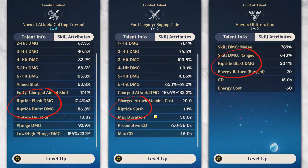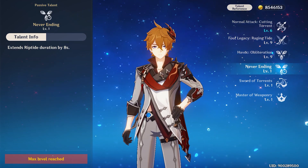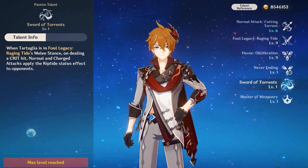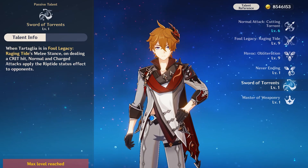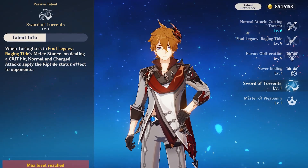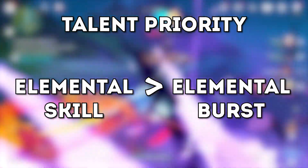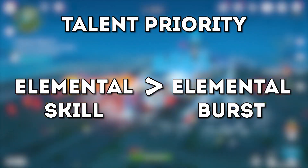Each Riptide damage type scales with its respective talent level. Childe's first passive talent increases the duration of Riptide by 8 seconds, and his second passive talent allows his melee normal attacks to apply Riptide status on enemies. Prioritize leveling up Childe's elemental skill first, followed by his elemental burst, and don't level up his normal attacks to save your resources.